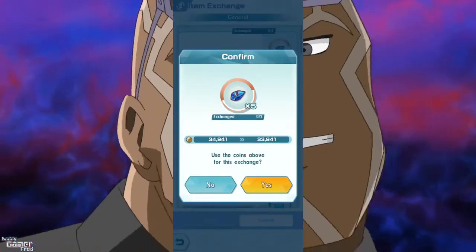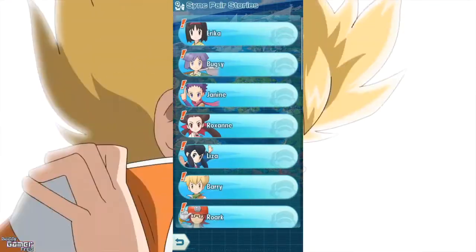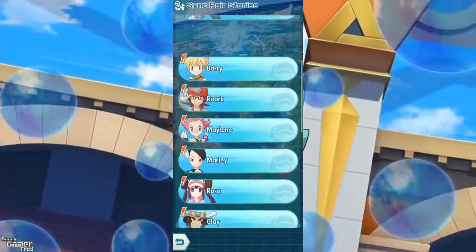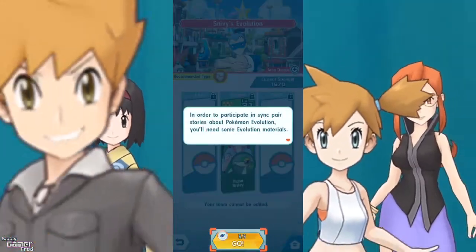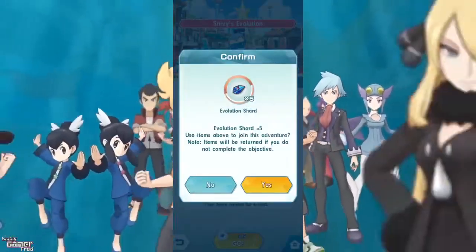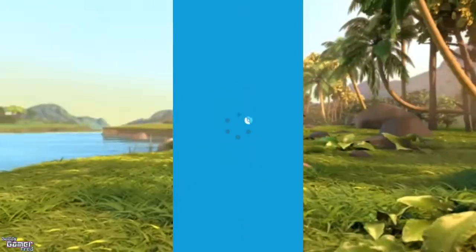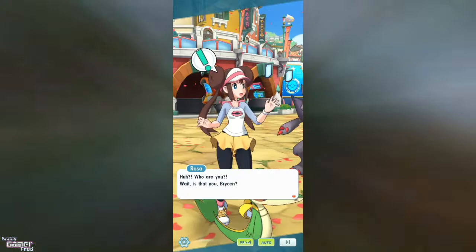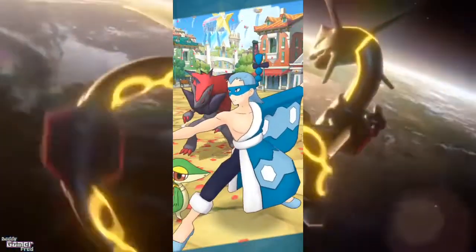After getting your Evolutionary Crystals, go to Sync Pair Stories. Find the trainer you want to evolve, click on them, and underneath their day story you'll see their Pokemon and the evolution option. Click it and it jumps directly to a battle screen where you fight one-on-one — you cannot swap that specific Pokemon out. If you win, your Pokemon evolves as a reward. If you lose, you're kicked out of the match but you keep your five crystals, so you can retry without losing anything.